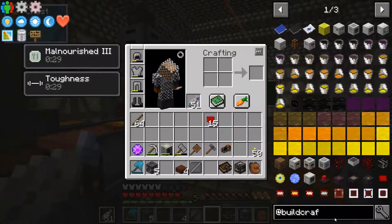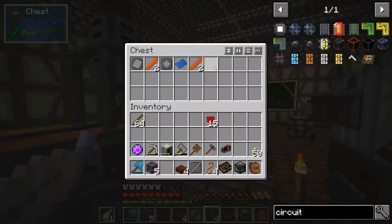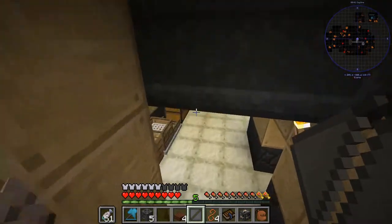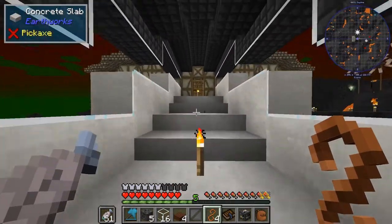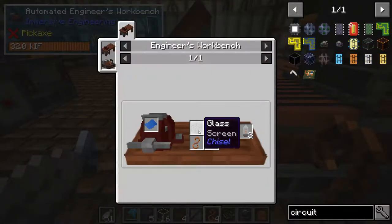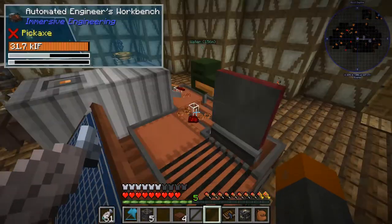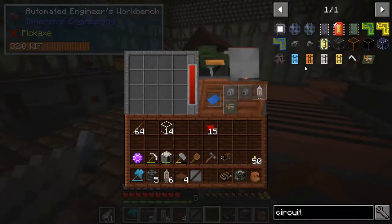And circuit — dang, I took away from the circuit. Let's get to it: we need six circuits, which is two builds. Got four wires — wonderful. Also need two redstone and some glass. We'll grab all 16 glass for now. These have to go into the machine. It goes two wire, one glass, one redstone. So two redstone, four wire, two glass. Oh, it's kind of putting it together and then pressing it — that's pretty cool.